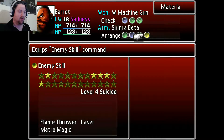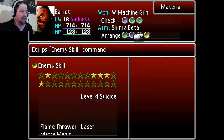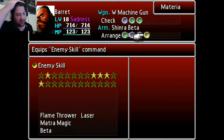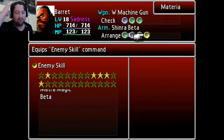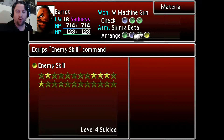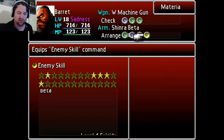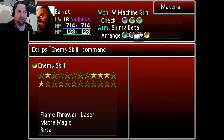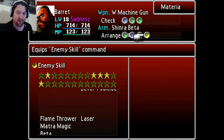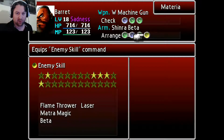And most importantly, Enemy Skill with the Beta skill that we've learned from the Midgar Zolom. If you had trouble getting Beta and you don't have it right now, it's not a big deal — Beta would just make it a lot easier. If you don't have Beta, I would recommend having a level 2 Fire Materia with Fira, or perhaps even using Ifrit, the Ifrit Summon. The only reason I would advise Fire Materia over Ifrit is unless you've leveled up Ifrit more than one level, you'll only be able to summon him once, whereas you can cast Fira over and over again as long as you have MP.